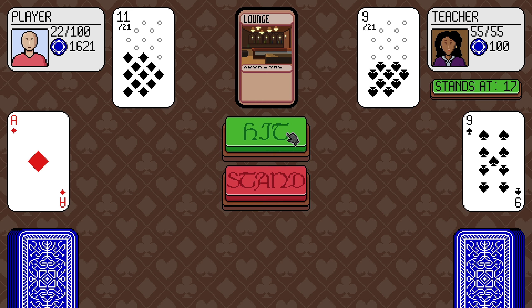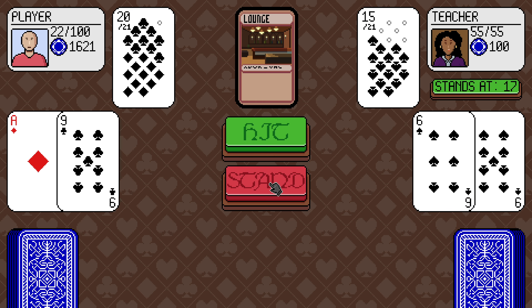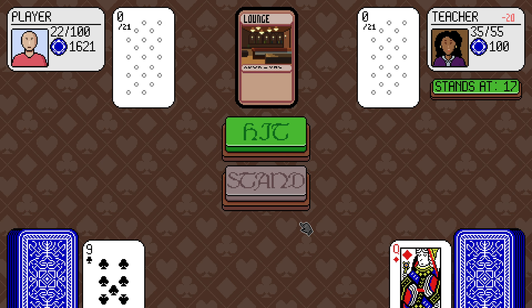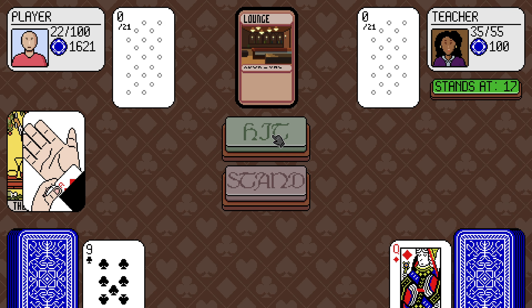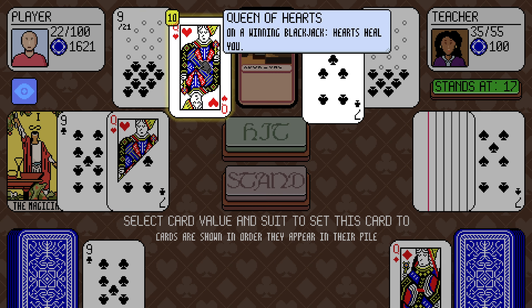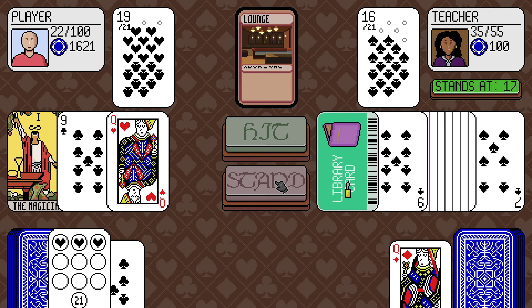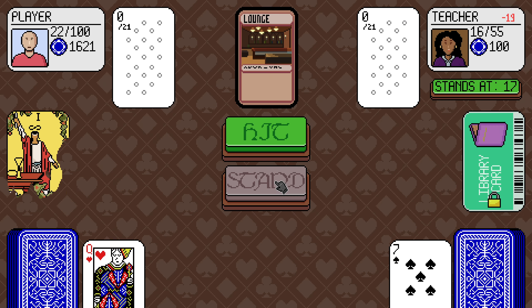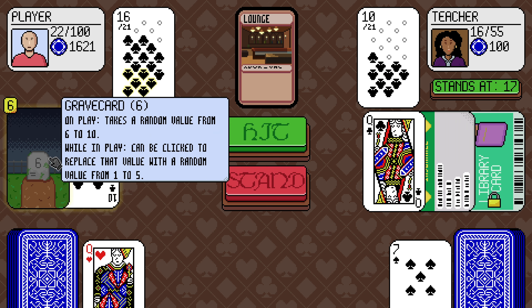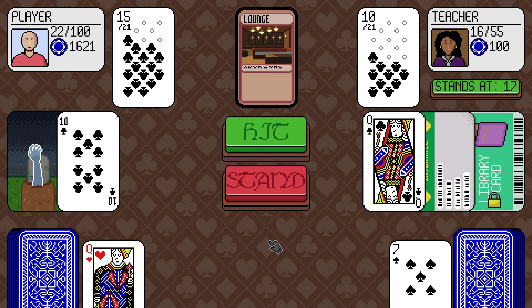It's a teacher. She's going to teach me a lesson. Not at that rate, she's not. There goes a magician. Give me a nine and stand on 19. Great work, teach. Stands on 17.